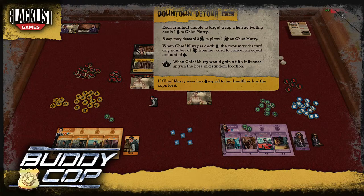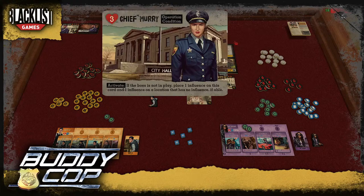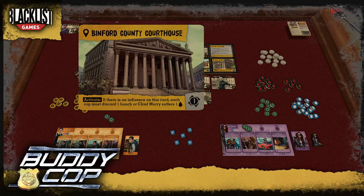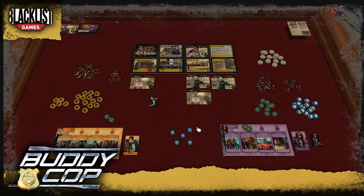Criminals have a range — range zero means they can only attack cops in their location, range one lets them attack into an adjacent location. If a criminal can't target a cop during activation, it targets Chief Murray. She can only be attacked three times before we lose. A cop may discard three hunches to place one cover on Chief Murray, and cover can be discarded to cancel damage.